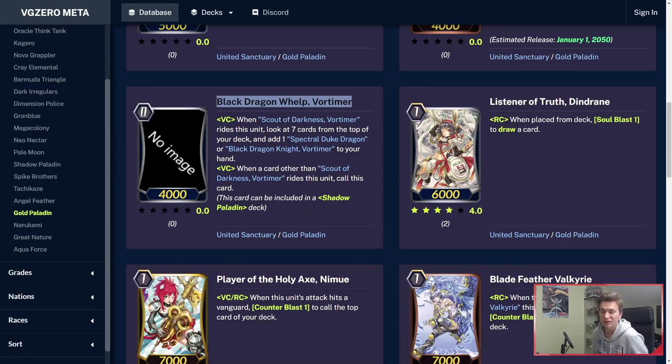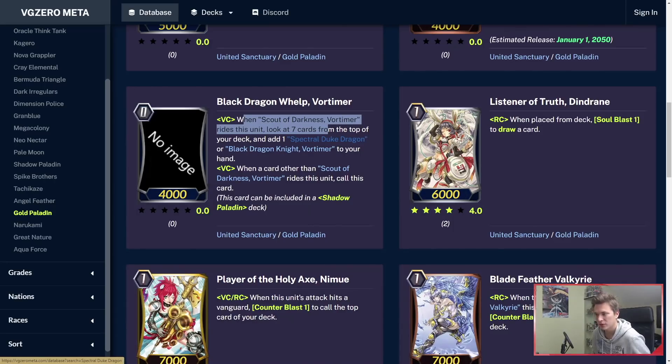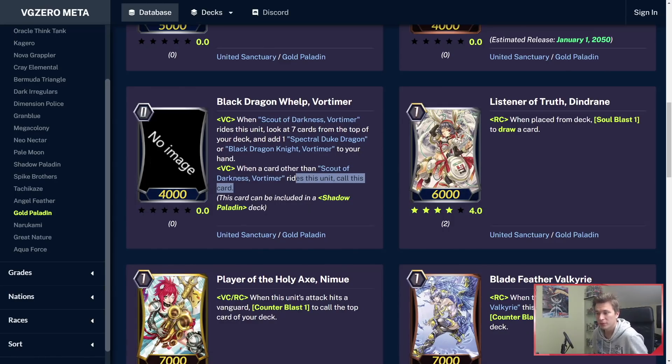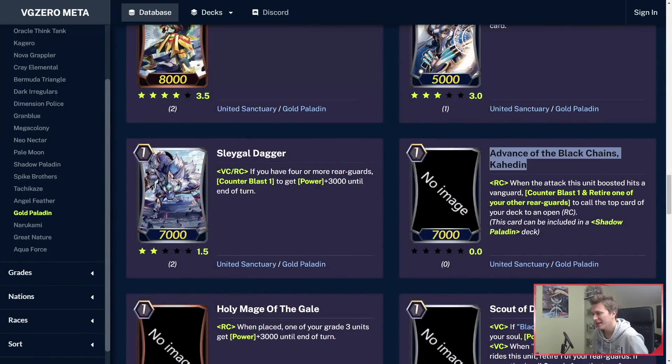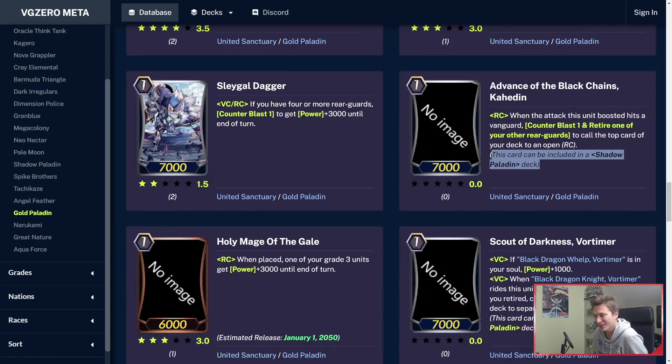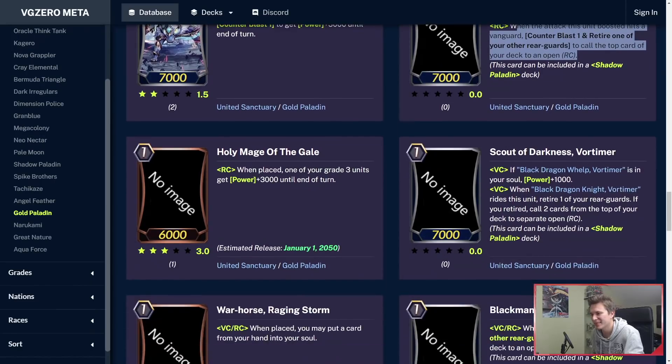Black Dragon Whelp Vortimer, the Grade 0 of the Spectral Duke chain, can also be used in Shadows. His skill is: when the Grade 1 Vortimer rides, you can look at top 7 for a Spectral Duke or a Grade 2 Vortimer to add to your hand. And if a card that's not the Grade 1 Vortimer rides, you can call him to a rearguard circle. Kahedan — Grade 1, can be used in Shadows! When the attack this unit boosted hits a Vanguard, Counterblast 1 to retire one of your other rearguards and call the top card of your deck to an open rearguard circle. This can be used in Shadows — that's insane for Shadows! You can activate Nemain off of this!